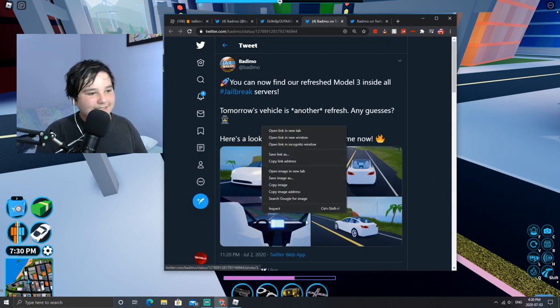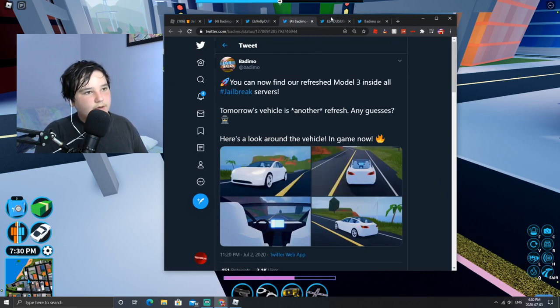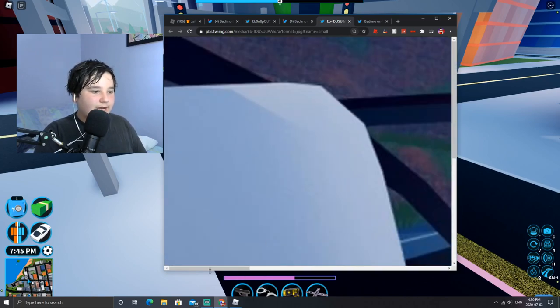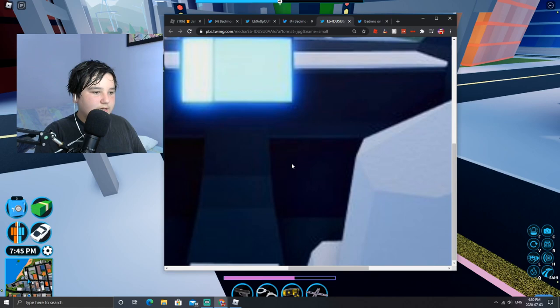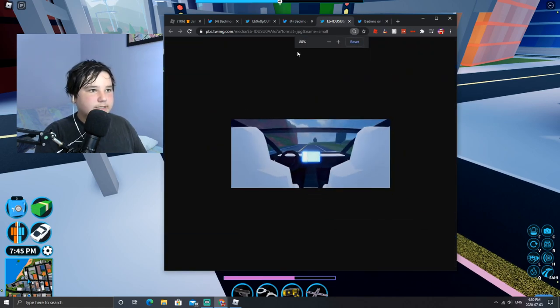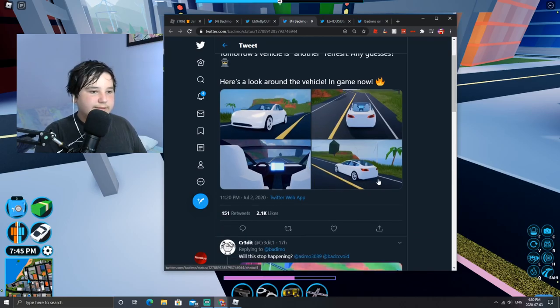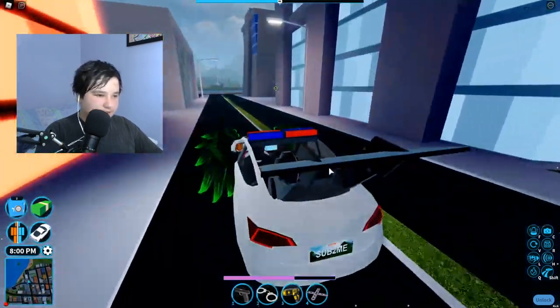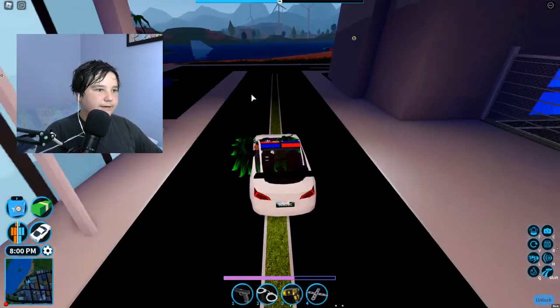Here's the touchscreen if you guys are wondering where that is - it's right there. As you can see, it shows the map. If you zoom out, you can see the whole interior. If you look here, it shows you the map of Jailbreak. Pretty cool detail overall.